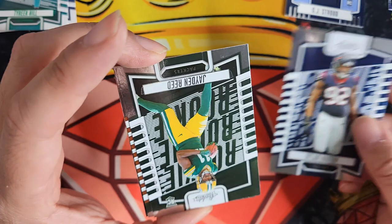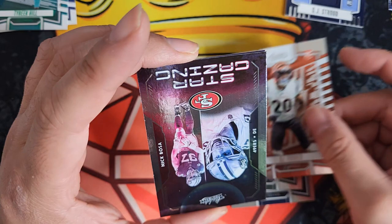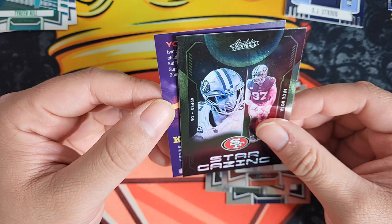We got a Dylan Horton, Jaden Reed rookie card, DJ Turner — and we got a Stargazing Nick Bosa insert. Okay, that's a cool insert.